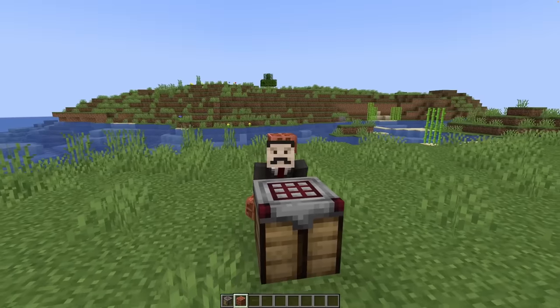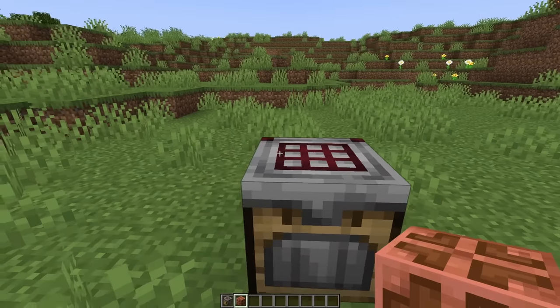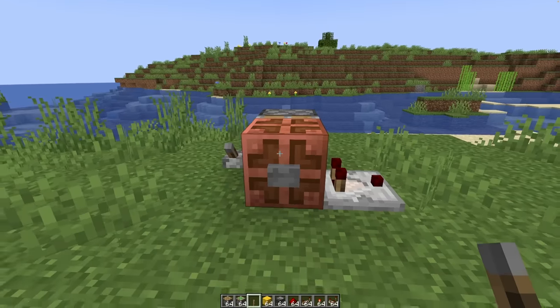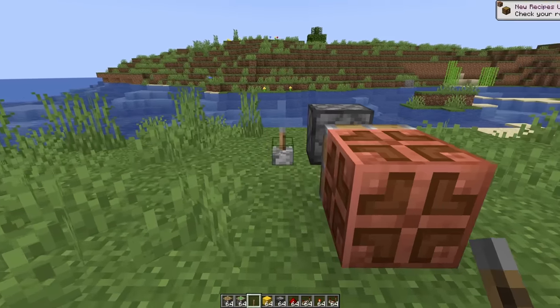While I agree it's very game-changing when it comes to crafting things automatically — extremely useful for automatic farms — outside of that very specific use case, it doesn't really have much use in broader redstone contraptions. Whereas this thing, on the other hand: a toggleable redstone component that is also movable by pistons.